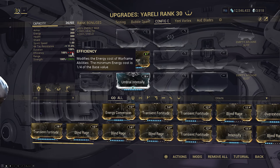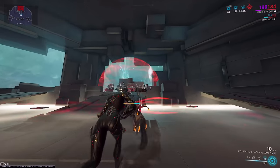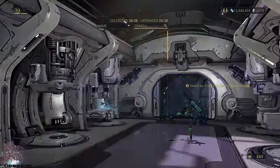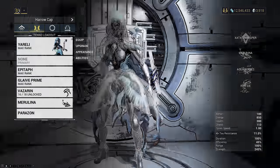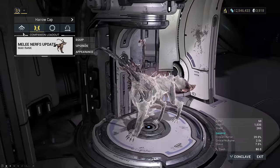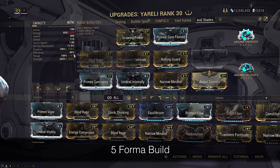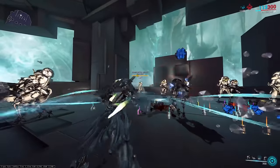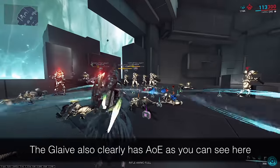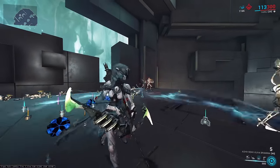Aqua Blades also don't need efficiency because they have high base duration, and throwing the Glaive with 3 when the ability is active doesn't use energy either — it's spammable. This part will probably be changed in the future, but it's not that hard to maintain with its kill potential. You could run 45 efficiency and that would be maintainable on an Equilibrium, Arcane Energize, Primed Flow setup. But for now, you can dump efficiency and range and just max out strength alongside duration. The stacked Aqua Blades damage will not reset when you throw — you can spam the Glaive freely. The buff only resets if you fall off the map or the ability duration ends, which is why we're building for max duration.